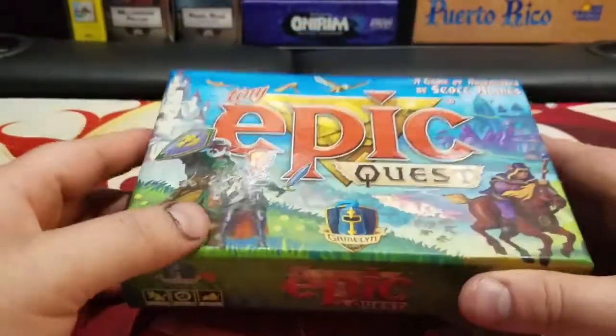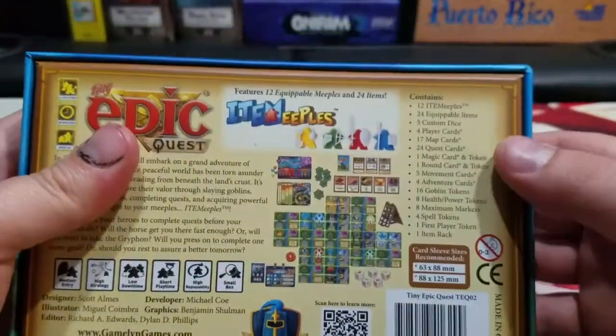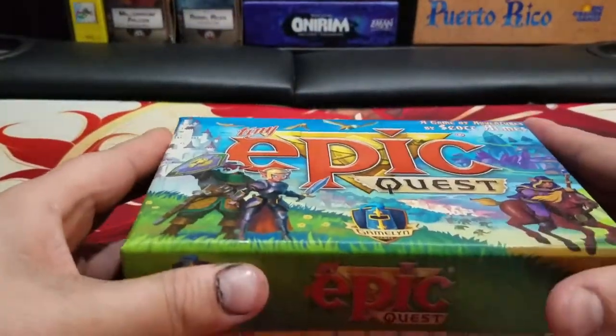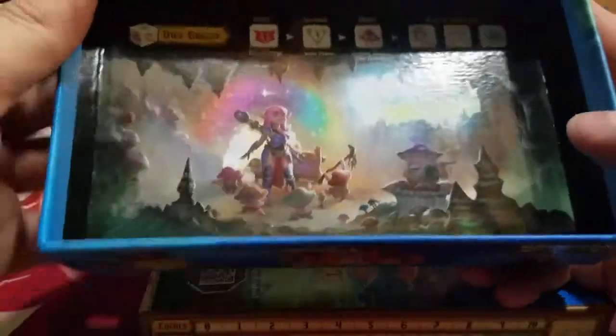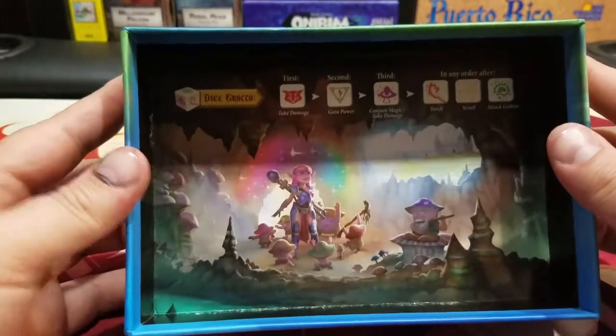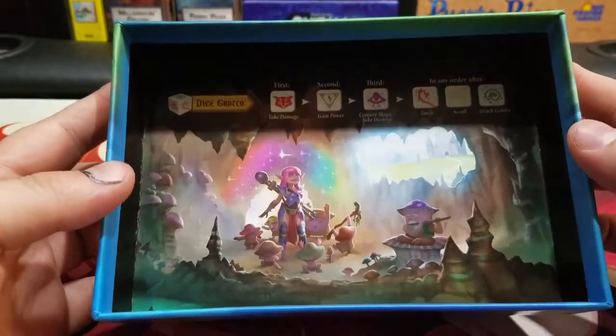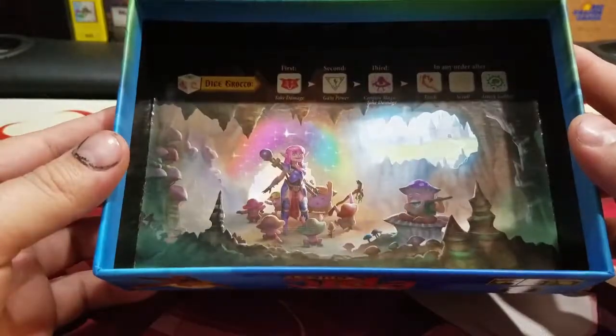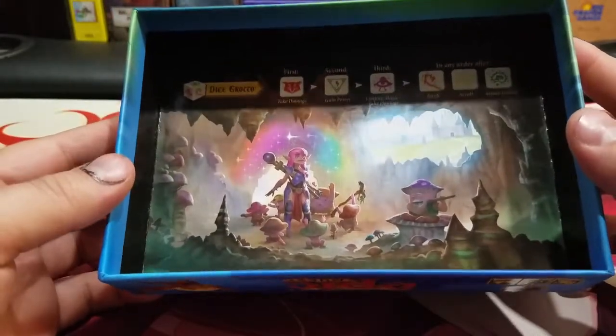I really just wanted to take a look at what's inside. It's a very small box and the contents list is huge, so it should be interesting. There's artwork on the inside of this box — a Dice Grotto. I wonder what that's for. Really beautiful artwork though. It's amazing.